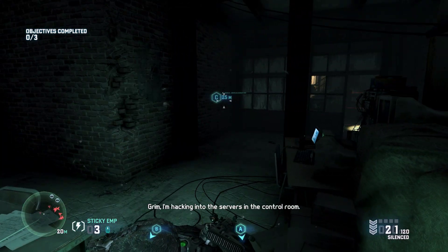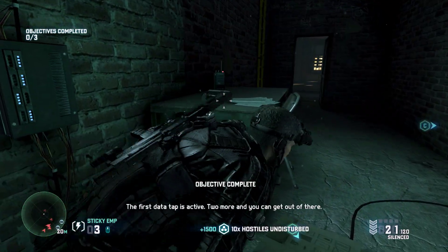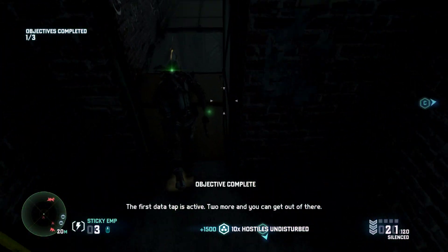I'm hacking into the service in the control room. The first data tap is active. Two more and you can get out of there.